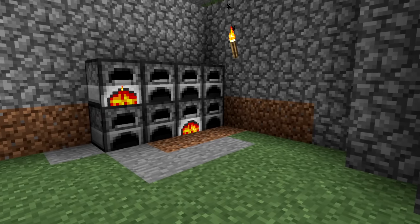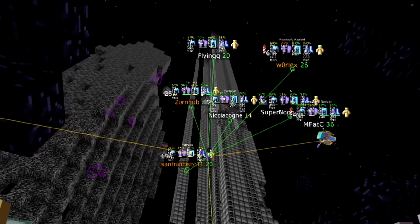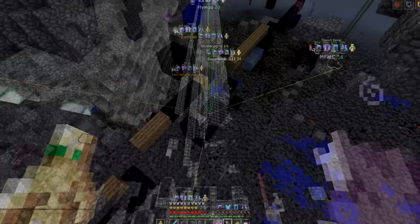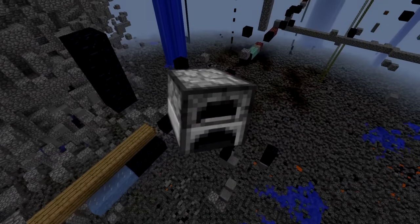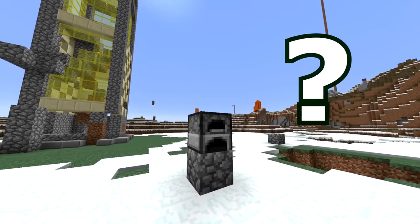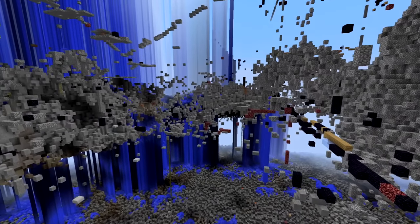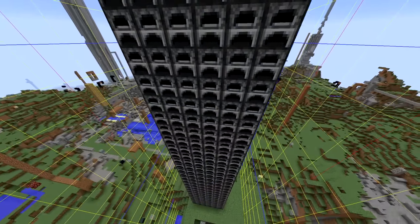The Furnace, one of Minecraft's most iconic and useful blocks, has become a weapon of war on the oldest anarchy server in Minecraft. This basic block is now an offensive weapon. How does something used to cook food and smelt blocks become a weapon? Well, on a server that pushes Minecraft to its absolute limits, are you actually surprised that players have discovered how to use it in such a way?